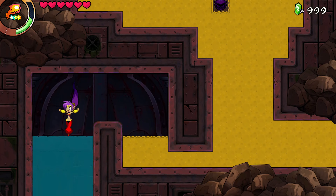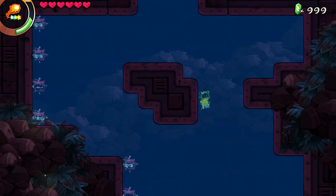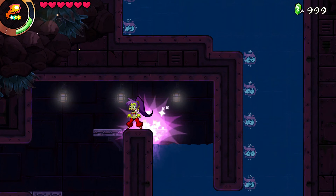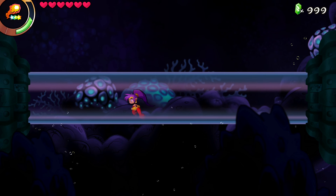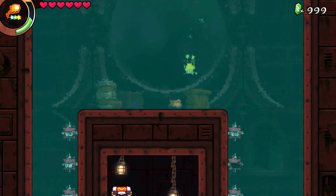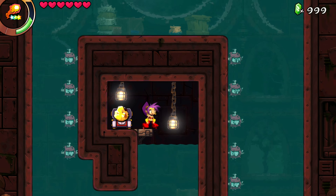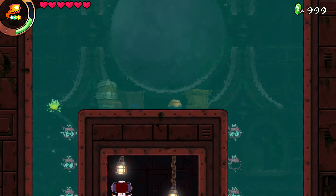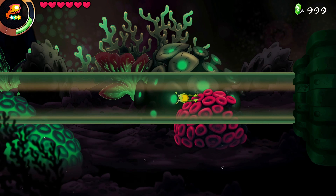Actually, I should just go save, but I might run into a save room soon. Just head down here — this looks like it's even further under the sea. Where am I? I still don't know what Risky's men are doing. Even more of them, even farther down. Oh, a treasure chest — let me guess, this is a nugget. Yes! Another nugget! I wonder if that means there's an underwater city. That'd be nice if there was an underwater city with a bunch of mermaids.